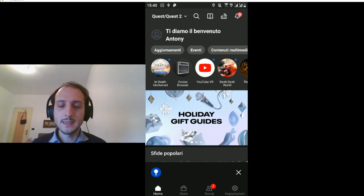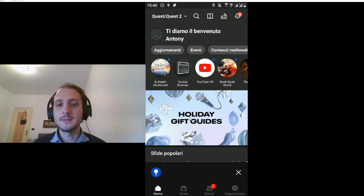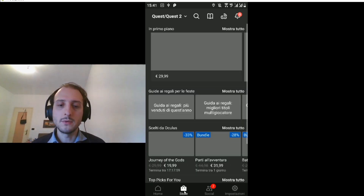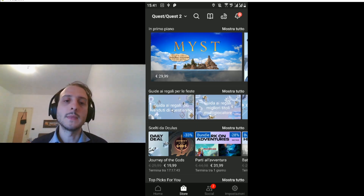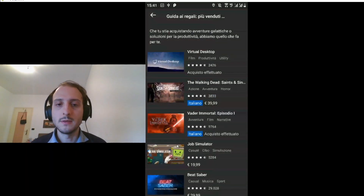I will show you how you can buy a gift and then how you can receive it. To buy a gift, you have to select a game from the store first. You can click on these gift guides, or go to the store page where there are other gift guides. Sorry if it's only in Italian — it was a mess trying to change the language. Here there is 'Guide agli Regali per le Feste,' meaning guides to make gifts for the holidays. I can select, for instance, this guide to the most sold experiences.